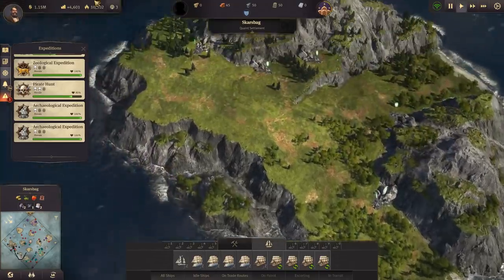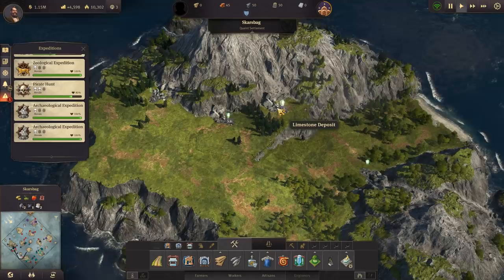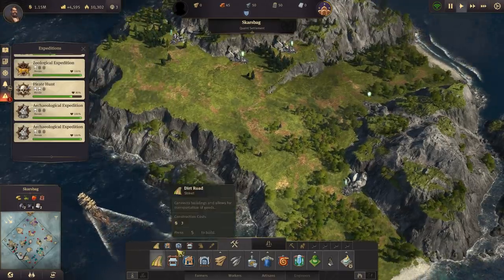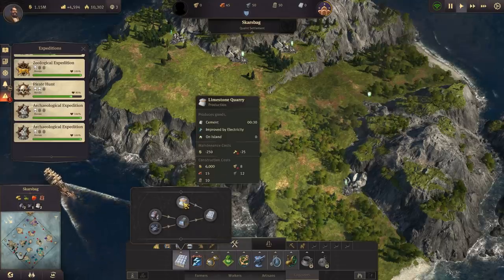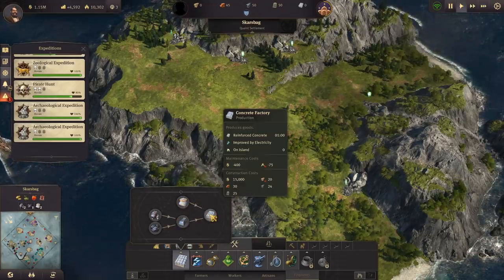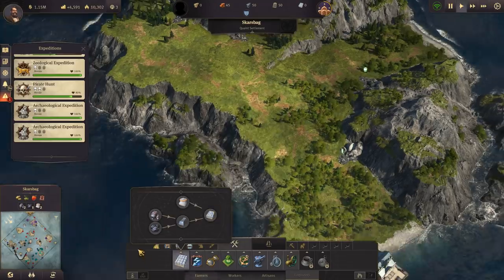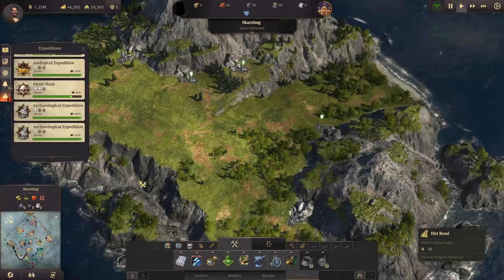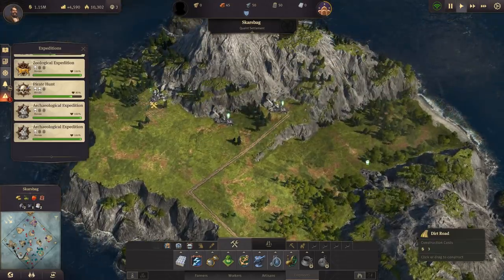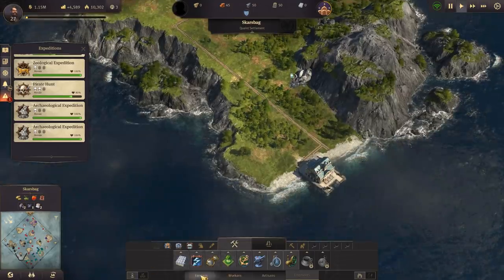It doesn't change the fact that I need stuff here on Scar's back. I need workers - there's quite many actually. So we've got here iron, coal, limestone, iron, limestone. And we're going to produce the concrete itself at home in our capital. But that also requires us to have at least some basic farmers here in order to supply the people. We don't have wood yet transported.